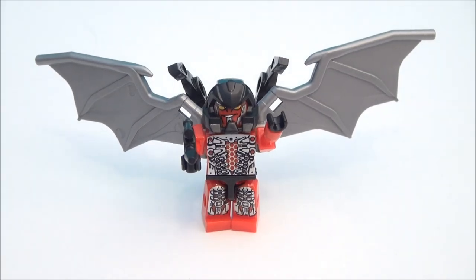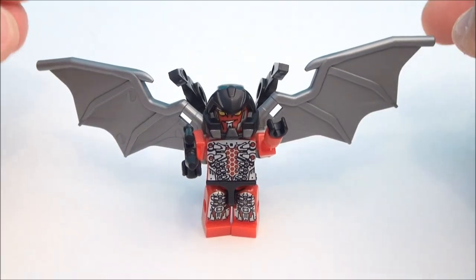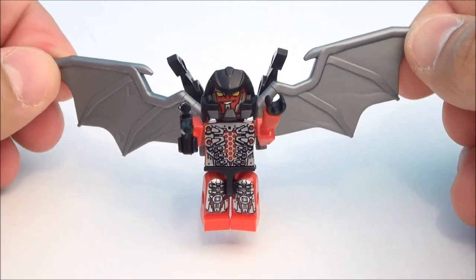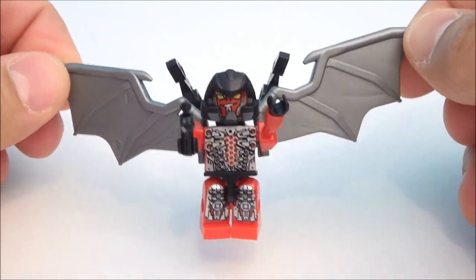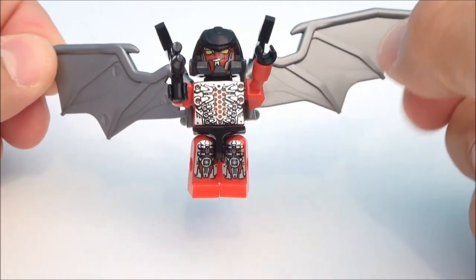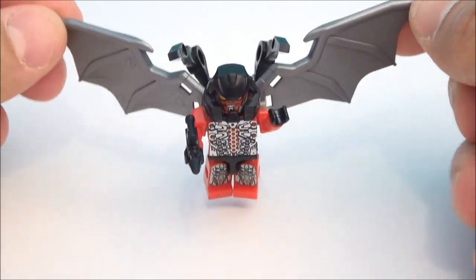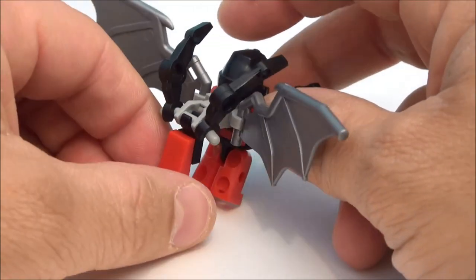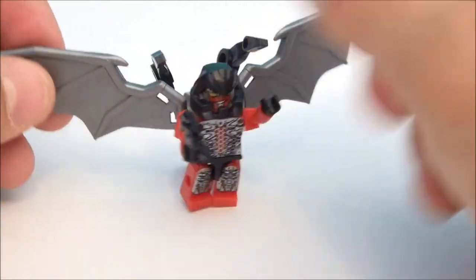We're going to start these guys off in their little Creon robot modes. This is Freefall. Freefall's got all sorts of stuff going on in the front of him. You can see all this little artwork — looks extremely interesting. He's got some flappy wings as well as some claws coming out the back and a little tail to guide him in his flight.